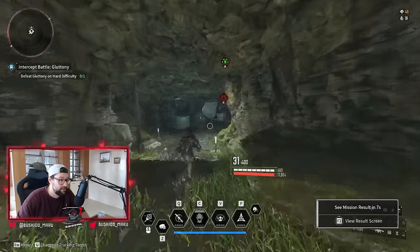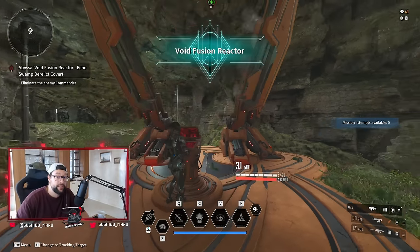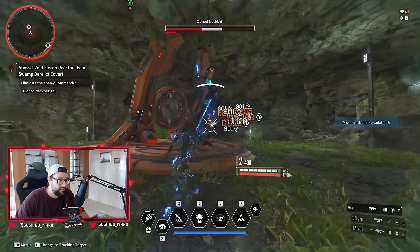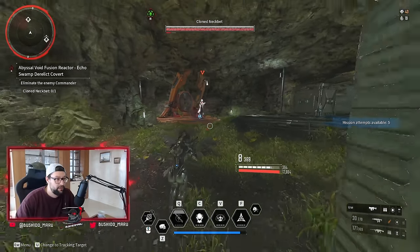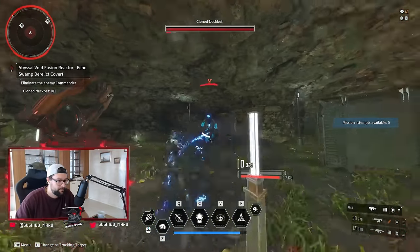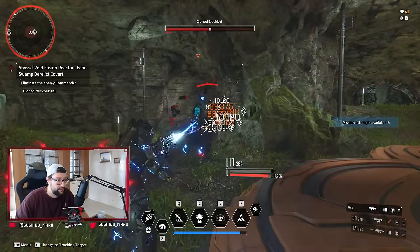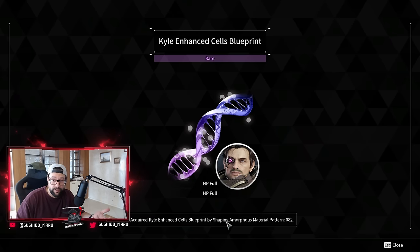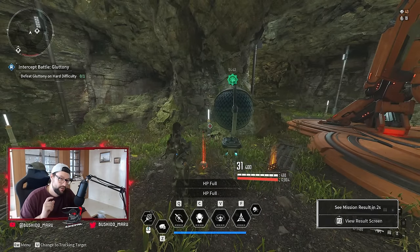I'm going to show you how much easier it got — I'm not even going to switch my descendant. I'll go straight and open up this reactor. This boss got so much easier. I usually used to switch back to my Bunny, but right now I don't even care. The HP of this mini boss has been significantly decreased. Let me just pop this quickly — the biggest change is they literally made them drop HP, mana, and ammo. I didn't get a crystallization catalyst blueprint this time, but it's now way more convenient.